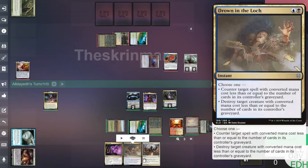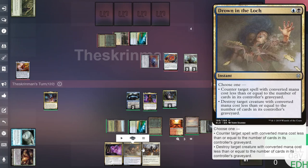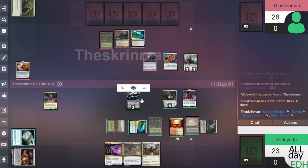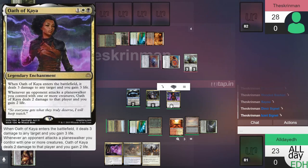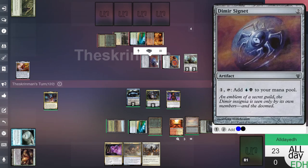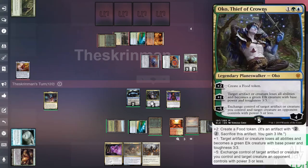If he attacks next turn with his Elk, we can Swords it or counter one of his spells. This five color deck I've never played before is kind of cool — you just want to make sure you have your mana fixed and enough lands. With Oko, if he attacks either planeswalker he's going to take two damage and I'll gain two life. He's tapping six mana for something — could it be Golos? I don't even know what a food token does yet — never used that artifact before.